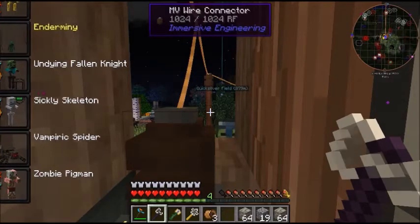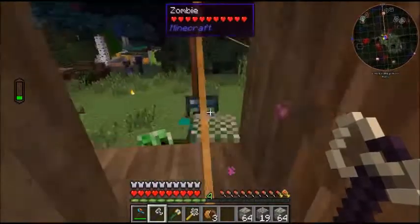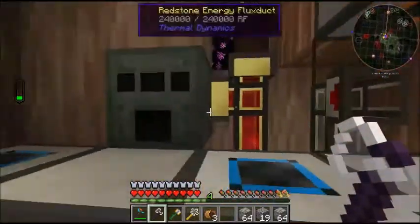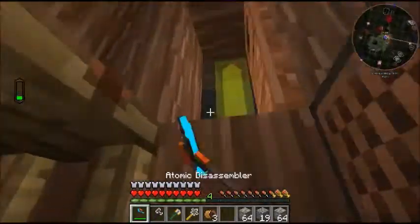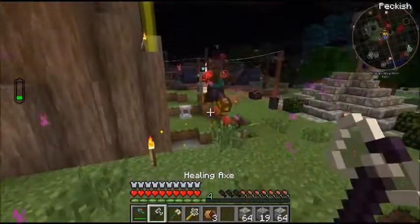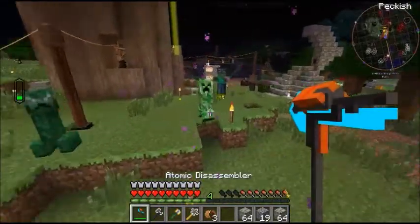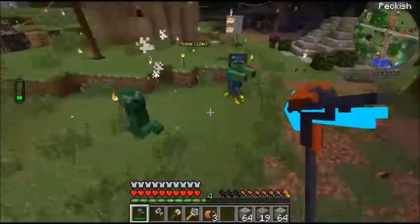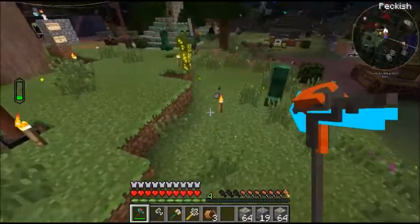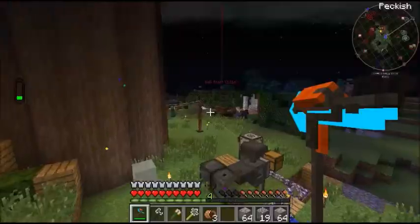I don't know what the key is for the favorites, so every time I want to switch I have to do that manually. A fallen knight is not an undead — I guess it is not. Neither are creepers. That creeper's dead — creeper's almost dead. Well, that's kind of how we've been dealing with creepers: just running across them.